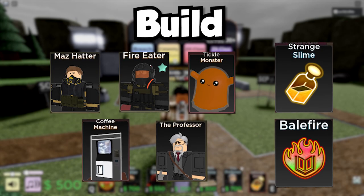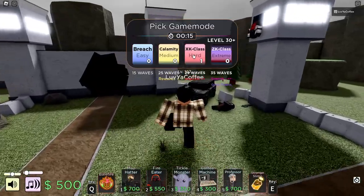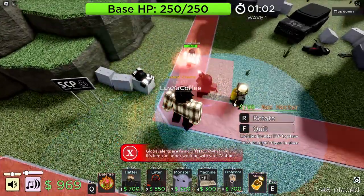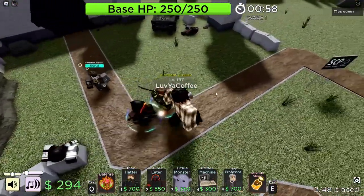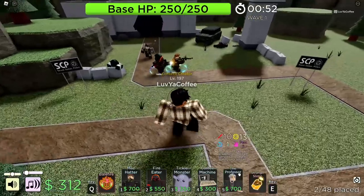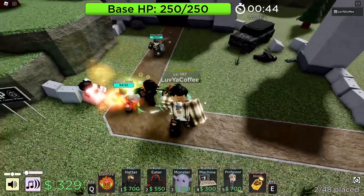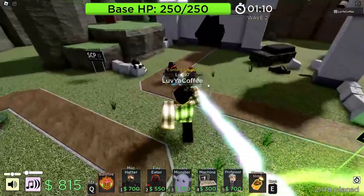I wanted to use Mass Header, Fire Eater, Tickle Monster, Coffee Machine, and Professor with Gadgets, Strange Slime, and Bellfire for the poison wyvern build — because we got poison and fire. The Mass Header I have not used in such a long time. I'm gonna start out with a Fire Eater. Can I afford a Mass Header too? I want to use both of these and I can space them out on this map in different corners.